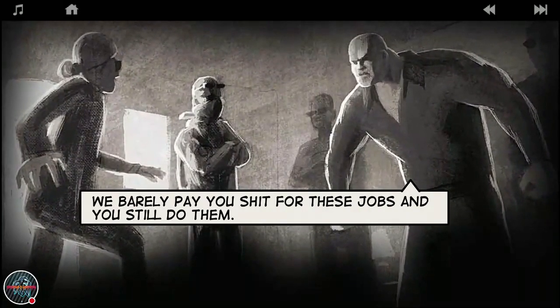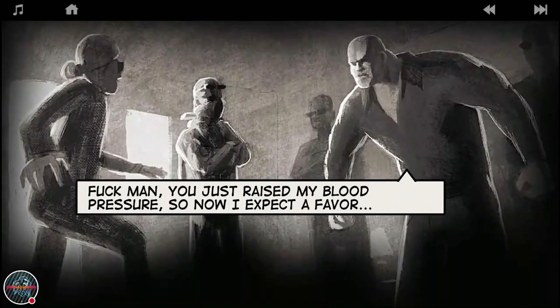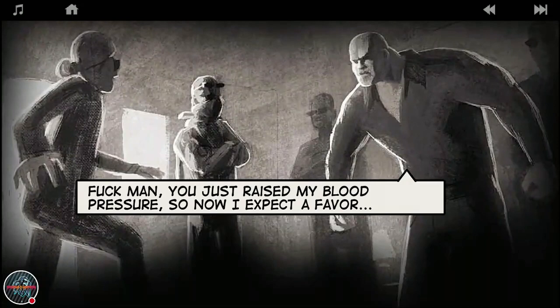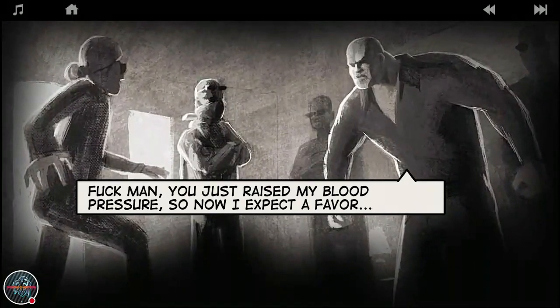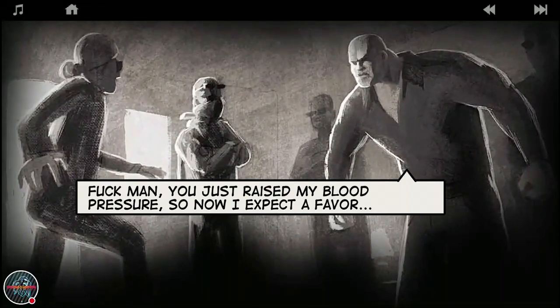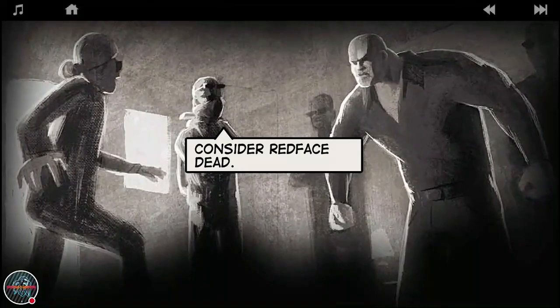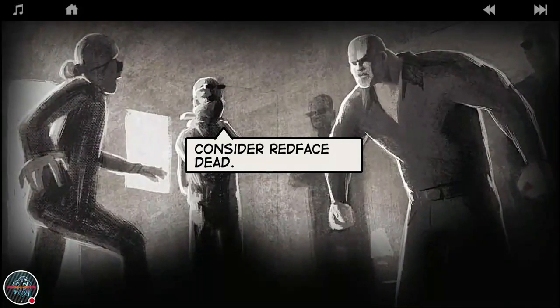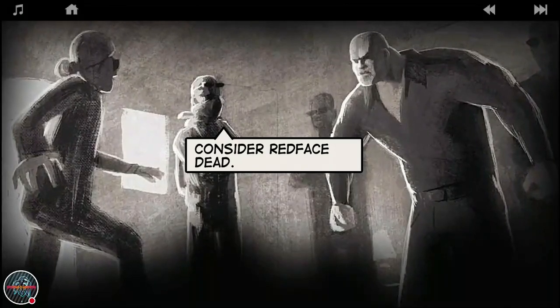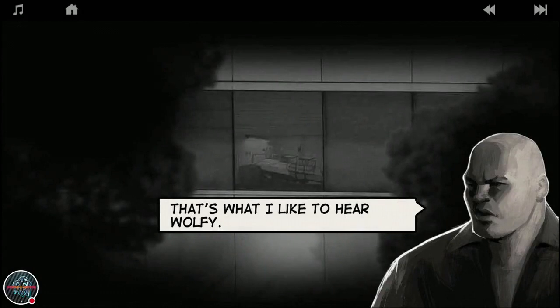Mando says: 'We barely pay you shit for these jobs and you still do them.' Lone Wolf is just a part of the assembly - that's all. 'He just raised my blood pressure. So now I expect an offer.' Mando tells Lone Wolf to consider Red Face dead - he wants Red Face killed. Red Face didn't bring the money, Lone Wolf killed their enemies, and now they'll kill Red Face since he's of no use.